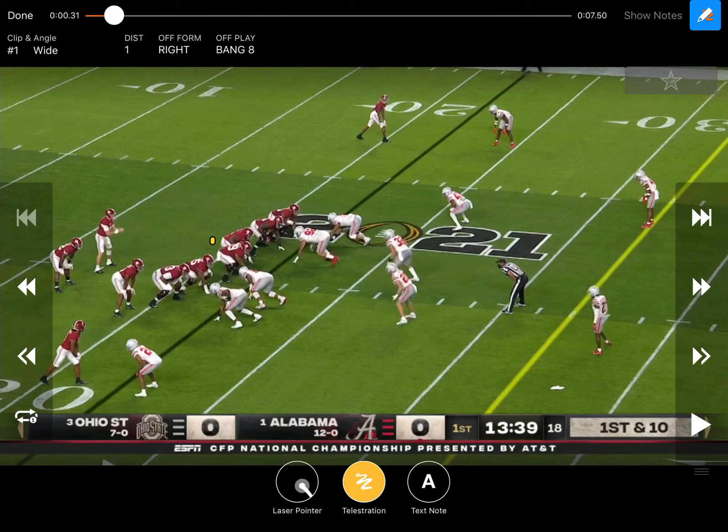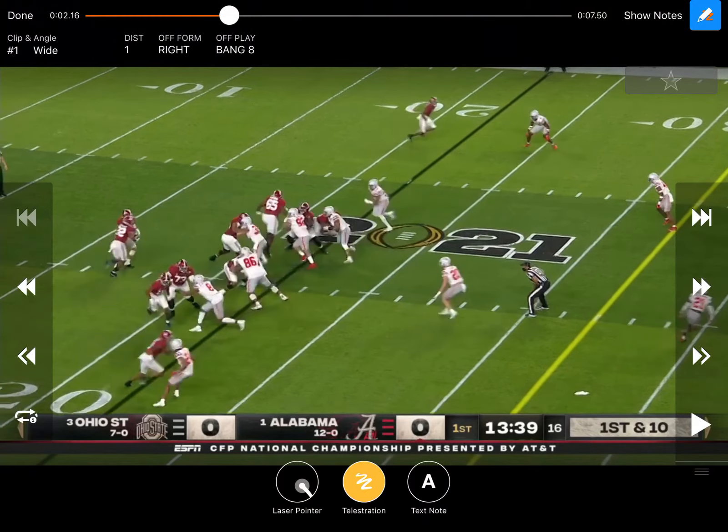The first one we're going to look at is Alabama running their bang eights or glances. This is actually the first offensive play of the game for Alabama, and they're running pin and pull that direction to the tight end. They actually walk a linebacker down and shoot him, which is obviously not what you really want to do against pin and pull. They get a little lucky right here on that center — he's going to kick right there with that guard, and that center was going to pull right there for him, fitting over the top. He ended up taking him, but shooting the gap made that kind of uncomfortable.